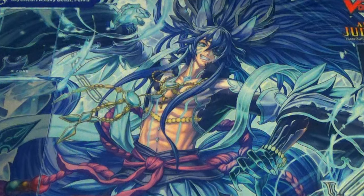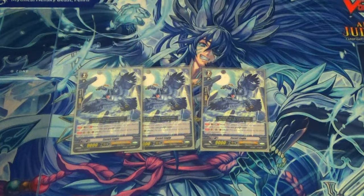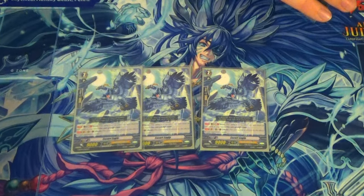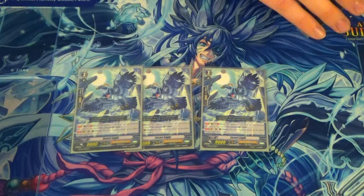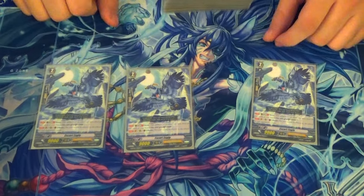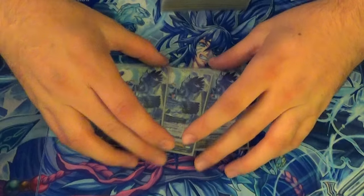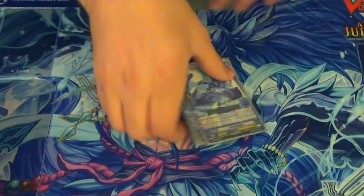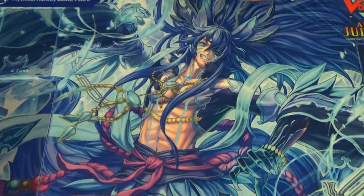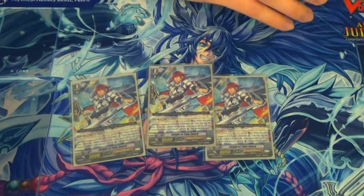Three copies of Escort Eagle. He's got resist, and GB1 when he is on guard circle, if you're in brave, he gets plus 5k shield. It's really fun to have two of these in the front row and say 'come at me Link Joker.' It also gives you some defense, which brave desperately needed.